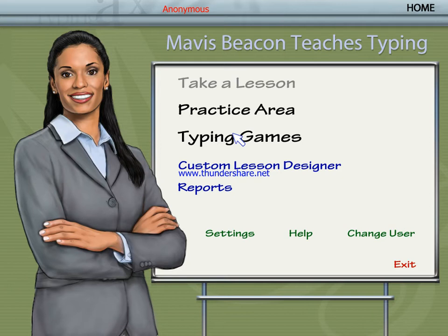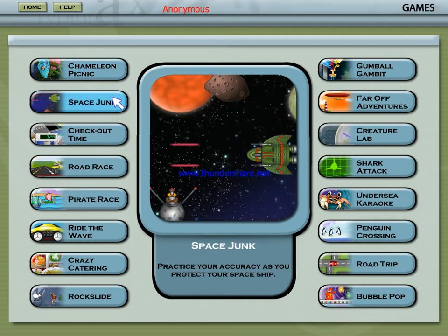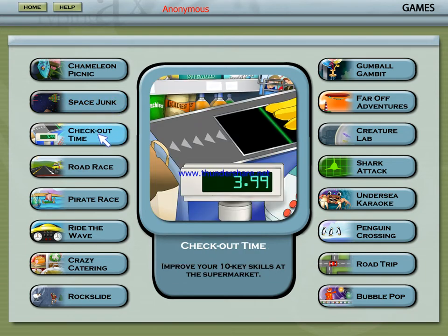Choose one from the list to get started. Feed the chameleon and develop your typing accuracy in Chameleon Picnic. Type with accuracy to protect your ship from flying debris and space junk. Improve your 10-key skills in this supermarket checkout game.